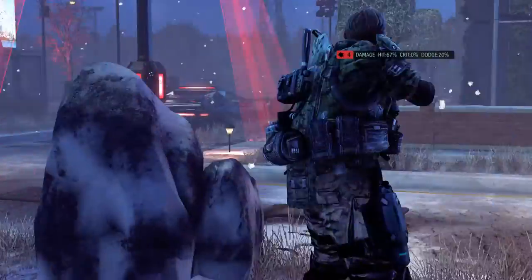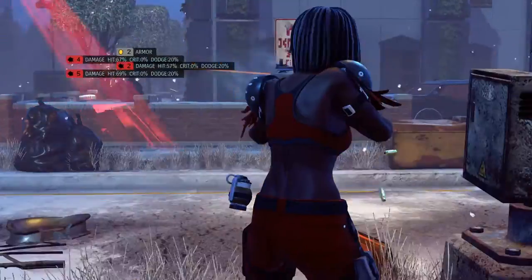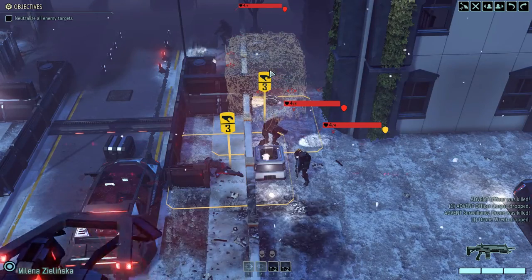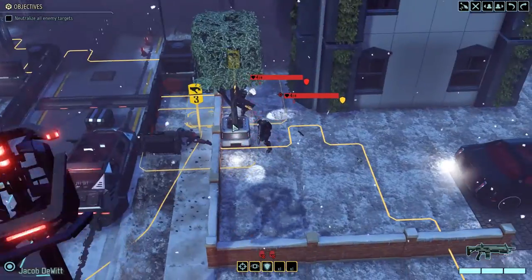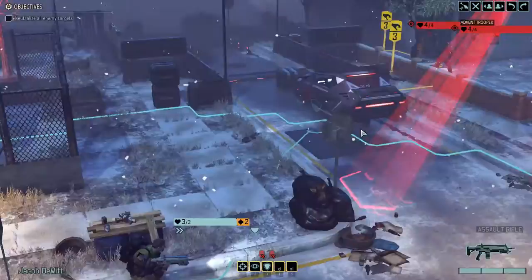Now everybody can take an overwatch shot — it's going to be like six shots on three or four guys. Four damage on the officer, two damage there, five damage, one damage here. The drone is down — we have two loot drops as well. We killed two people: we killed the officer and the drone. That's great — 24 on that one, 24 on that one. So these guys could potentially flank me.